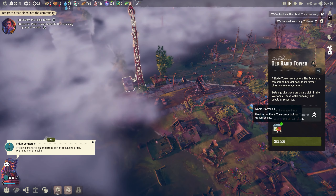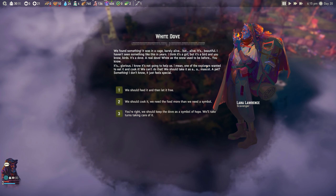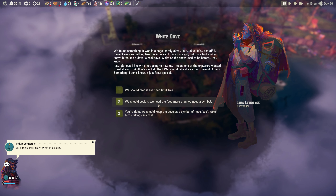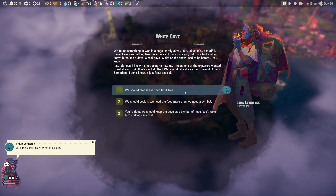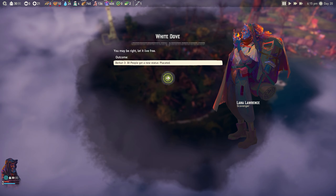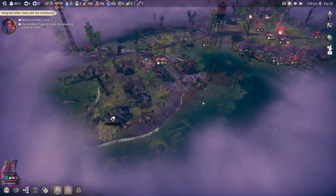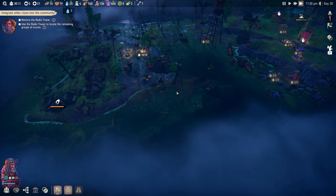There's our radio tower - we can search it and get radio batteries. We found something in a cage - barely alive but alive. It's a white dove. Options: keep it as a symbol of hope, let it free, or cook it. I'll let it free - in the demo there was a chance it finds other doves. People are placated now, negative 12 unrest - great. Food is coming in again. We just need to upgrade that kitchen once we get more research.